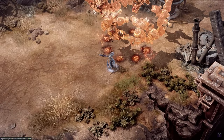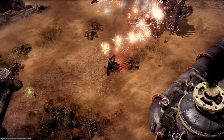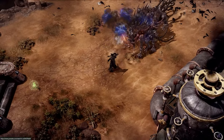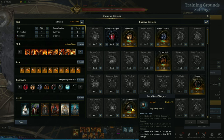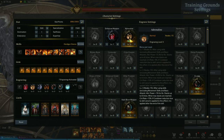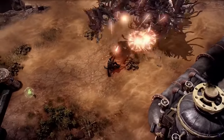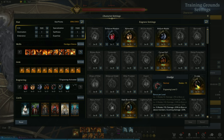Now for engravings: first is Ambush Master, one of your main engravings aside from enhanced weapon, because as a Deadeye your main goal is to go behind an enemy boss and unleash shotgun skills — max this at level 3. Next is Keen Blunt Weapon, which increases critical damage — get this to level 3. Third is Adrenaline, which increases attack power and crit rate as you use abilities. Fourth is Curse Doll, which increases attack power but lessens your healing. Fifth is Grudge, one of the best engravings for increasing damage, but it also increases the damage you receive.